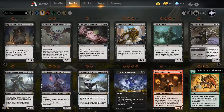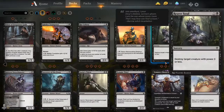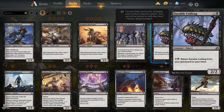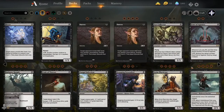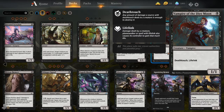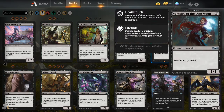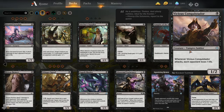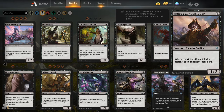That basically is Black in a nutshell. It does have a lot of cheaper cards that do deathtouch — Vampire of the Dire Moon is a unique card in that it wields both deathtouch and lifelink, making it a very powerful card for a vampire deck or any deck. If you combo that with Vicious Conquistador — whenever this creature attacks, each opponent loses one life — not only are you gaining life off of Vampire of the Dire Moon, but Vicious Conquistador is forcing your opponent to lose that much more life, and he hasn't even swung yet. That is another unique ability of Black.